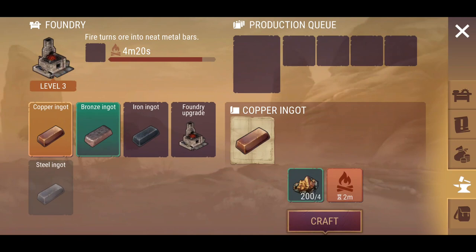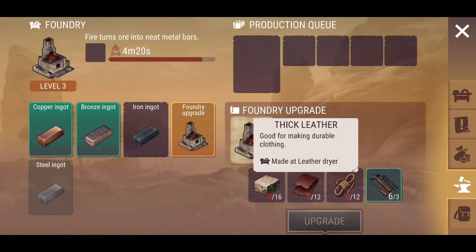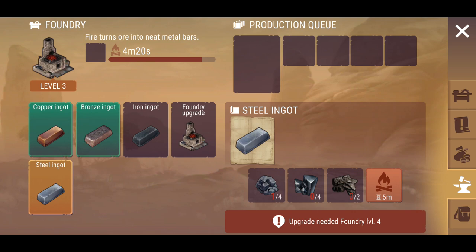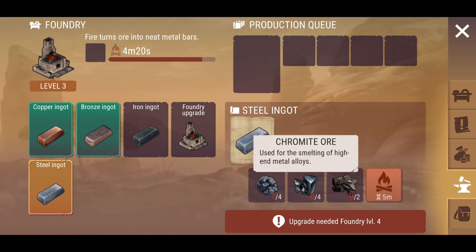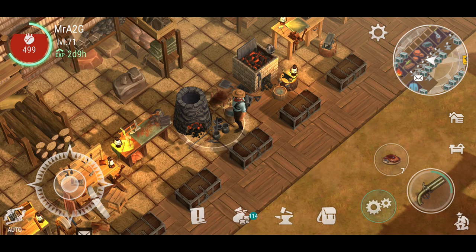As the prime example: I can't even upgrade the foundry because I need the granite block, thick leather, and linen rope to be able to craft steel ingots. There's also chromite ore, which I don't think I've actually seen in game yet either.